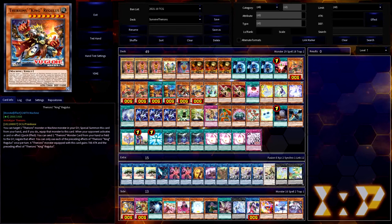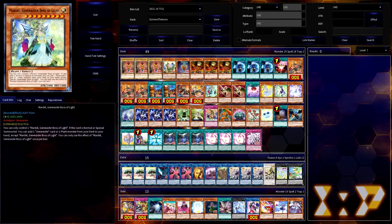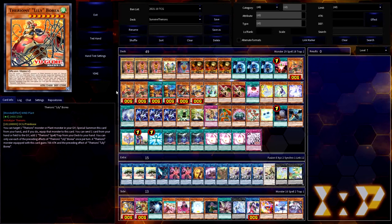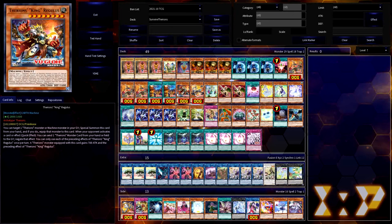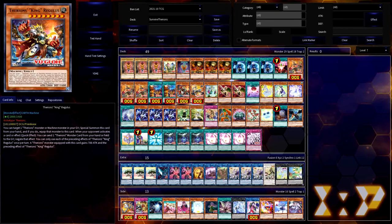The easiest way is if you start with a Lonefire Blossom: summon Lonefire, use its effect to tribute itself and summon Mardell, Generator Boss of Light — a level 9 plant that tutors any plant monster. Tutor Borea off Mardell, then summon Borea as summon 3 equipping Lonefire from the graveyard. Use Borea's effect to send that equipped Lonefire to the graveyard and tutor Regulus. With Mardell and Borea on the board, combine them into a Link 2 like Aromaseraphy Drasmin, then as your fifth summon, summon Regulus from hand equipping Borea from the graveyard — giving you a 5-summon Nibiru blocker.